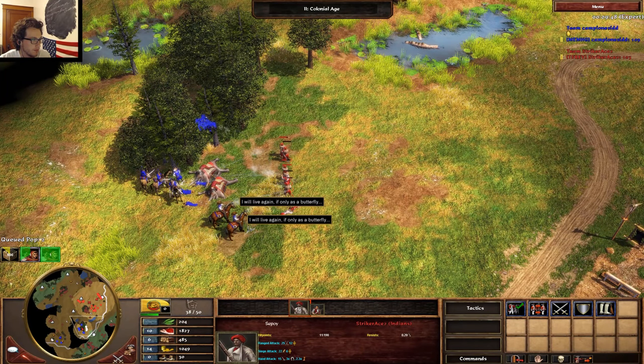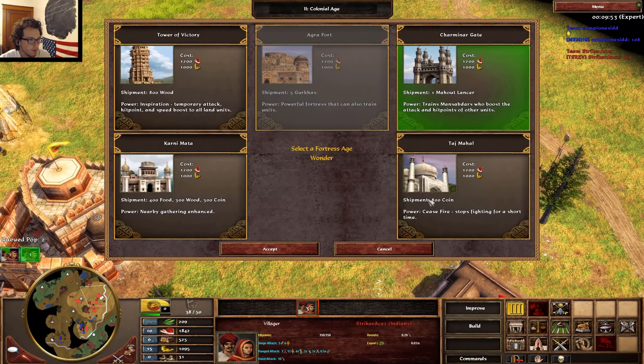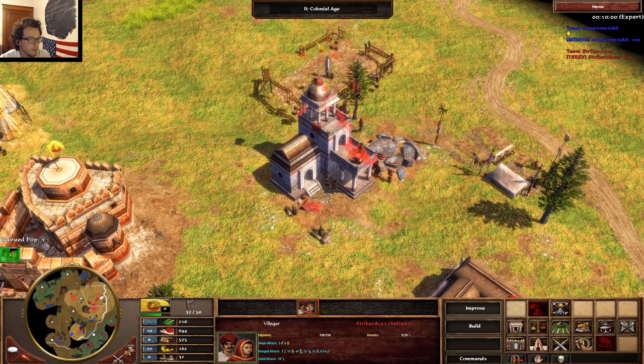Let's drop our wonder for aging. These guys can take on this army very, very easily. Taj Mahal? Yep. 800 coin for aging up, which is just, once again, absolutely disgusting.